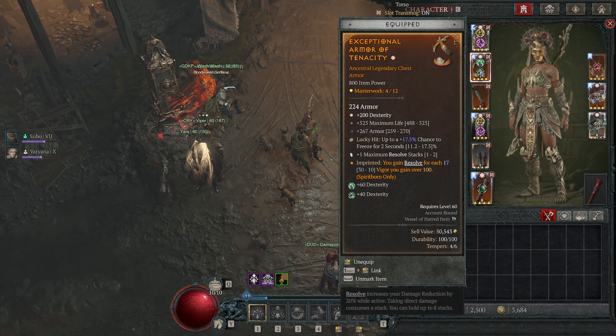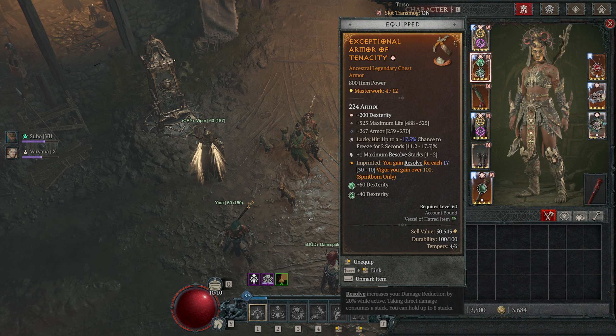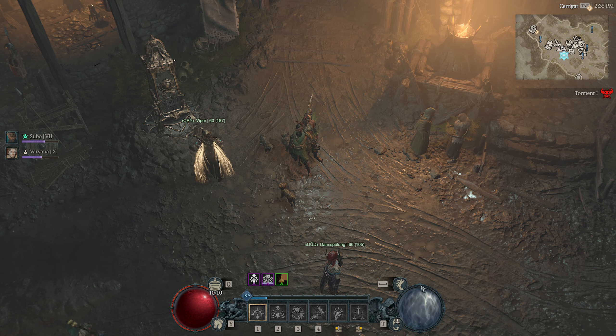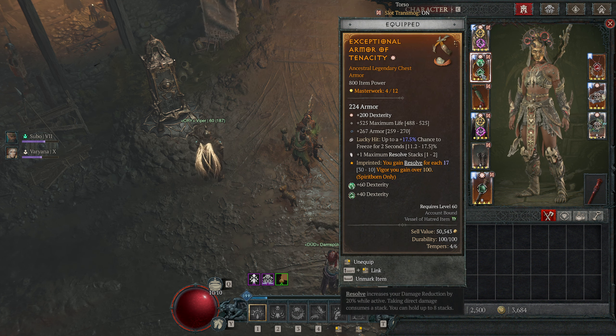Resolve — to just get it out of the way — we get through Tenacity, and Resolve is always up. I also got max Resolve stacks. The Tempo is not great but it gets one more max Resolve stack. Since we have Vigor around 122 and we're generating Vigor very quickly, we always have like 9 to 10 stacks of Resolve up, which means we have 20x more damage.